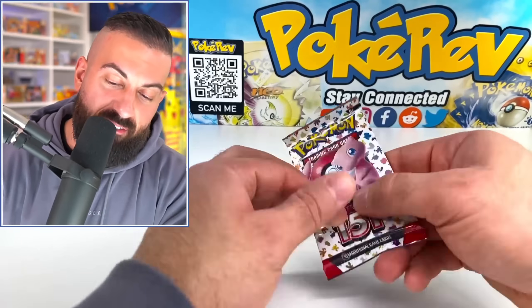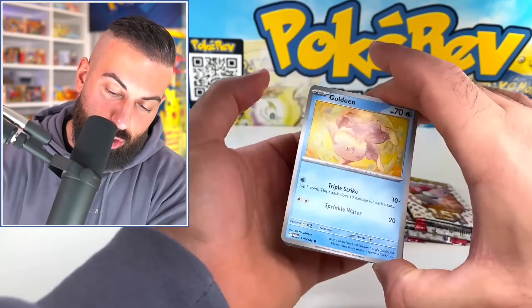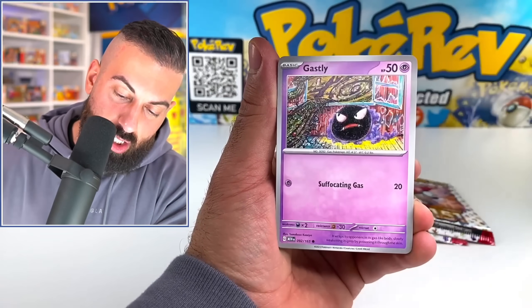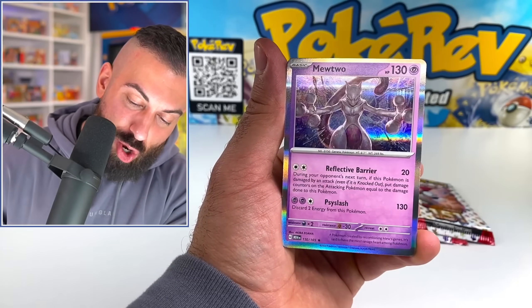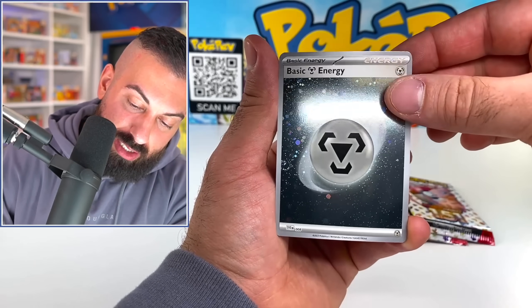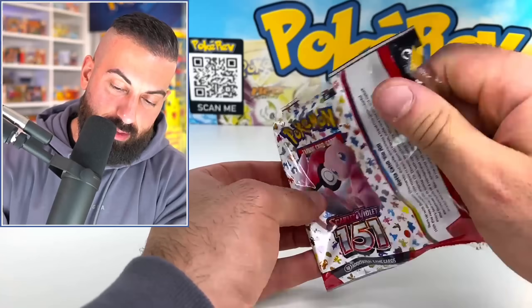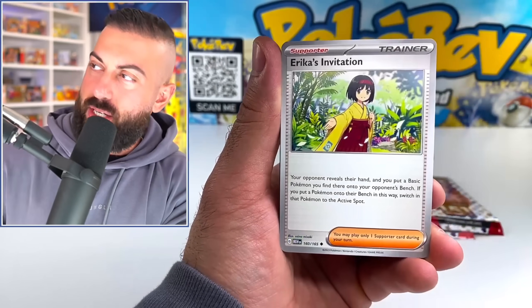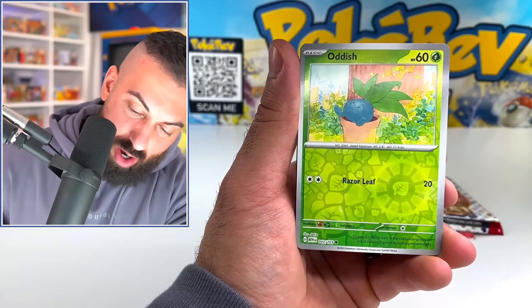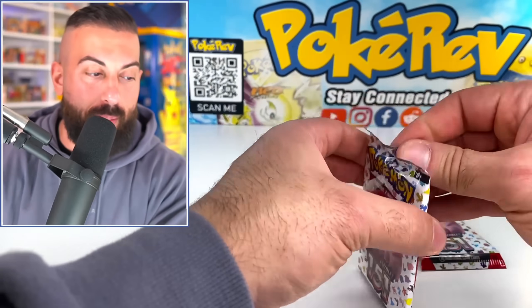Four more 151 packs, let's make them count. Goldeen, Goldeen, Goldeen, Gastly, Paras, Persian, Snorlax. You too — nice holo, and then we got that energy holo. Legendary Lee, bless us with this pack. Cubone, come on, Magnemite and Caterpie — this is all gen one. Meowth into a Starmie holo. Alright, two more 151 packs.